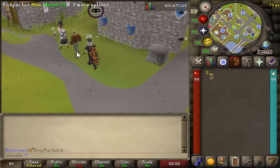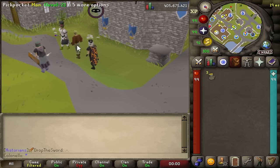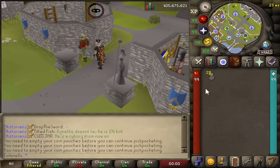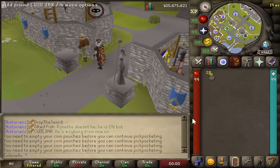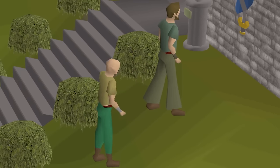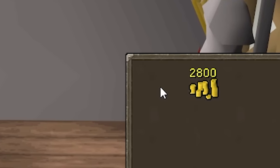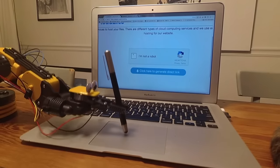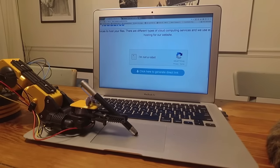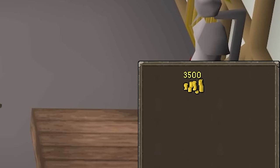Once you start pickpocketing, you'll notice with each successful pickpocket you'll receive a coin pouch. Once you get 28 coin pouches, you won't be able to thieve anymore until you click on them to empty them. This is a feature that's supposed to prevent bots, but I don't really think it helps that much and is super annoying. Don't forget to empty those pouches.